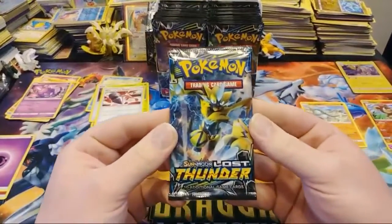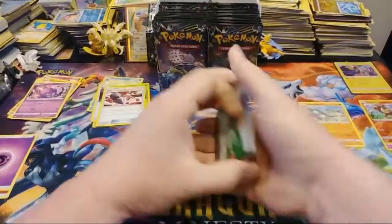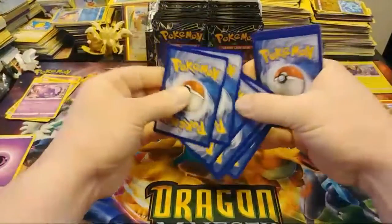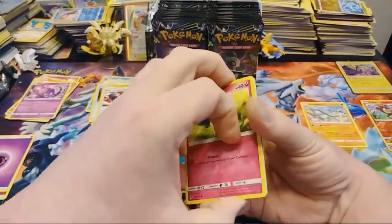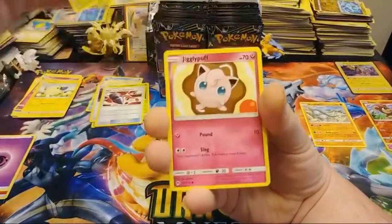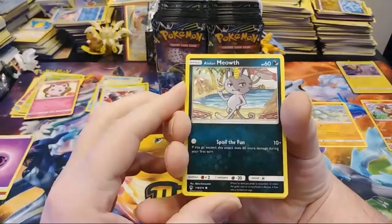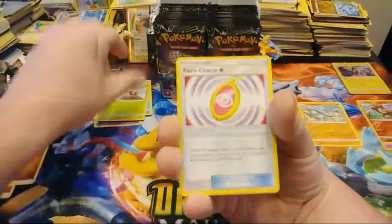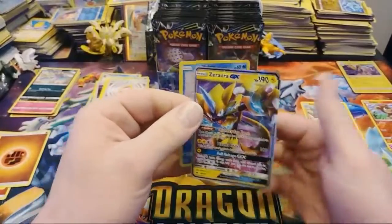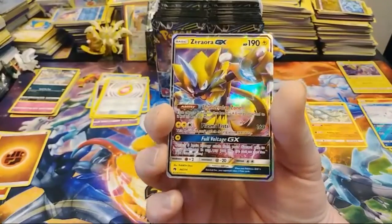Zeraora artwork. I haven't been able to get to GameStop — aren't they giving one away there right now? I think so. I'm talking about for the video game. Wurmple, Jigglypuff, an Alolan Marill, Fighting Energy, Mantine, Aerodactyl, Fairy Charm, Reverse Alolan Vulpix, and a Zeraora GX — our first Ultra Rare of the Booster Box! How about that? Pretty nice looking card.